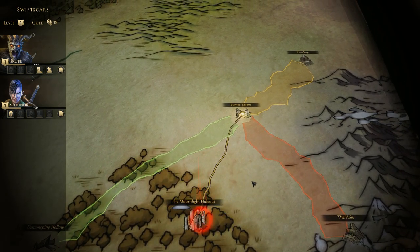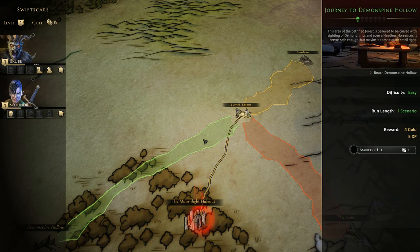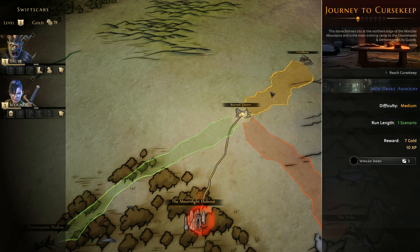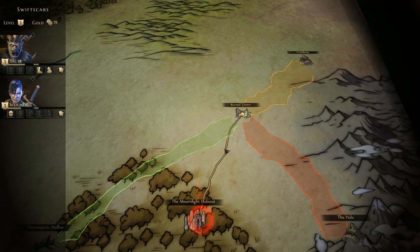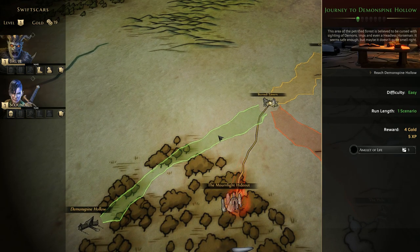We have three different paths right now to get stronger. We can take the easy route: Journey to Demon Spine Hollow — a petrified forest area with sightings of demons, imps, and even headless horsemen. It's easy, one scenario, four gold reward, five experience, and you get an Amulet of Life. Journey to Curse Keep is medium difficulty — also one scenario, a little more gold, more experience, and you get Winged Shoes. Journey to the Hole is hard difficulty — three scenarios, 40 gold, 53 experience. We're going to be doing the Journey to Demon Spine Hollow.